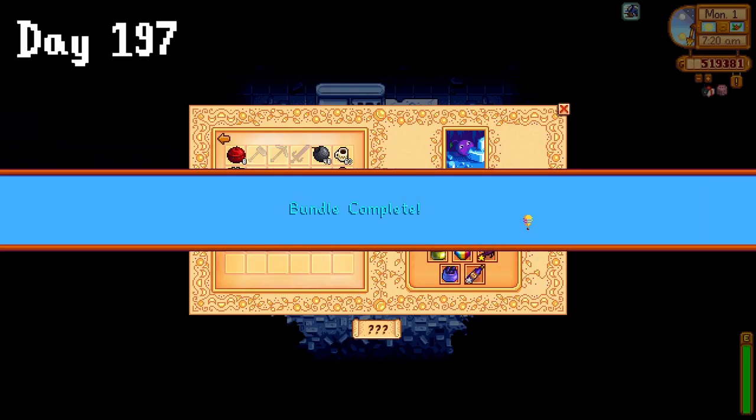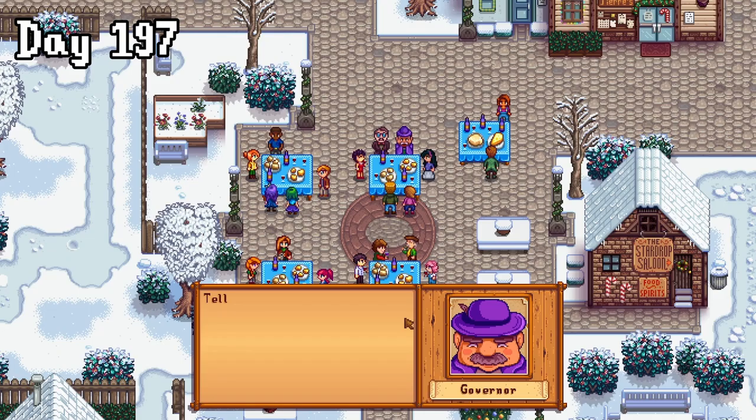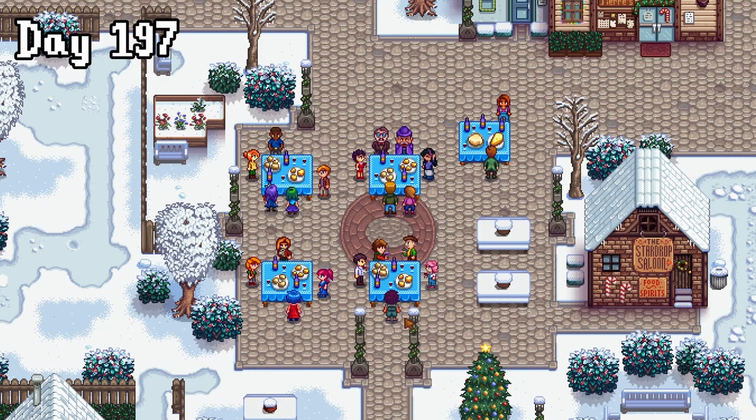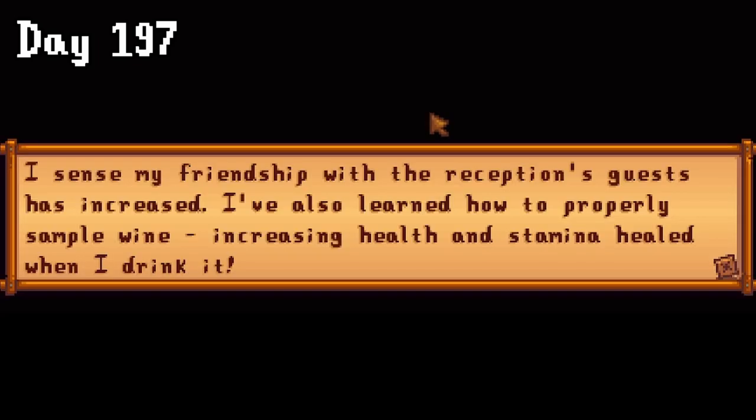On day 197, I completed the missing bundle, which gave me this adorable cutscene. Be free, little friend. I also got this cutscene for Olivia's reception, which increased my friendship with the people there and gave me more benefits for drinking wine. I won't do this though, because I really don't like wine.